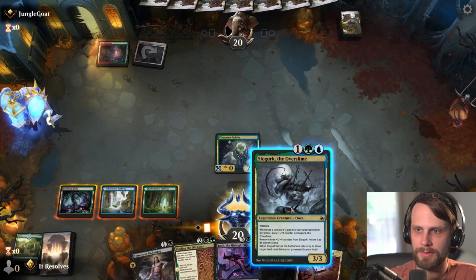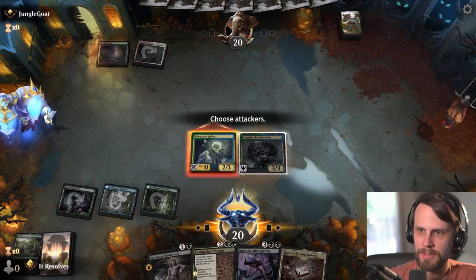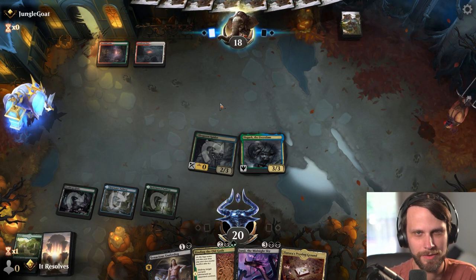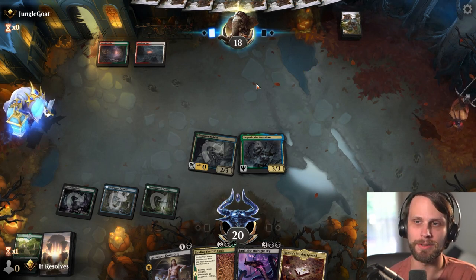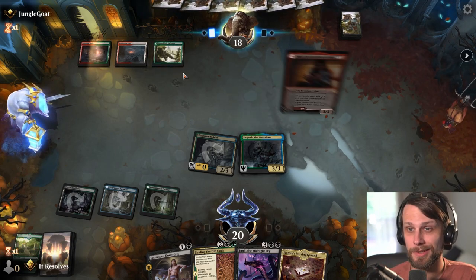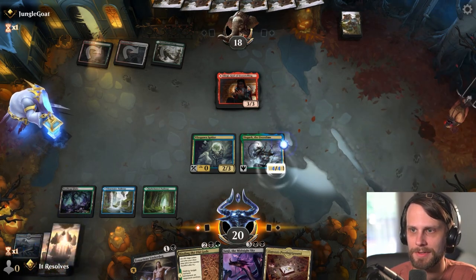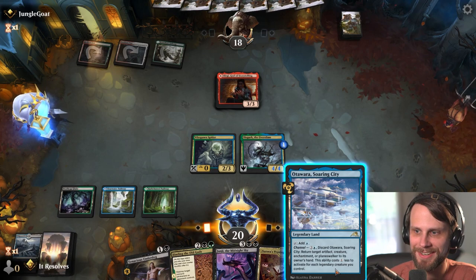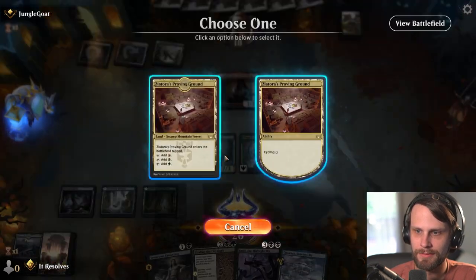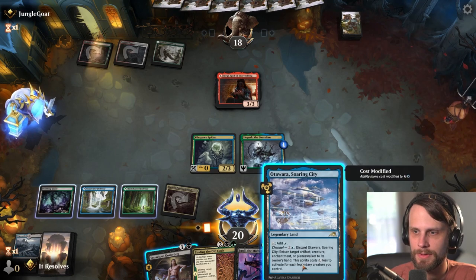We'll go ahead and play Slow Gurk. I don't see a huge reason not to attack here — they only had one green or red mana available, so I didn't see the possibility of a lot of crazy removal spells or flash speed stuff. This looks to me like Naya Runes, but I guess it's something a little different. It's got a Bergy in it, which is a little scary. We can always just bounce this, which is a perfectly reasonable play.